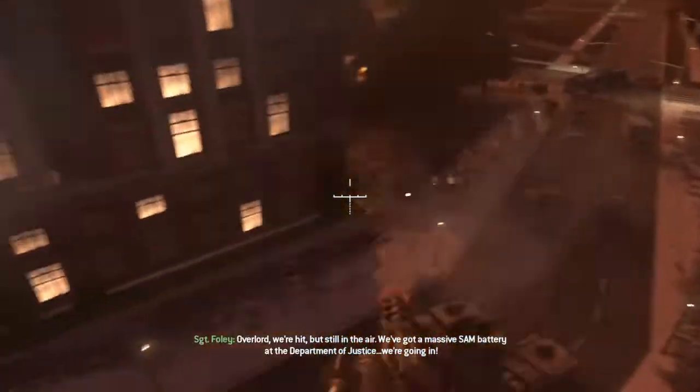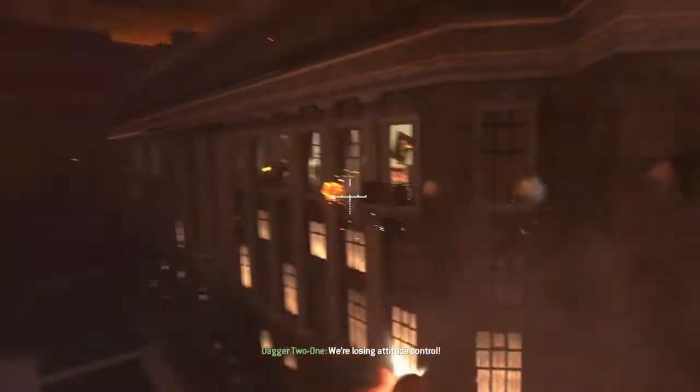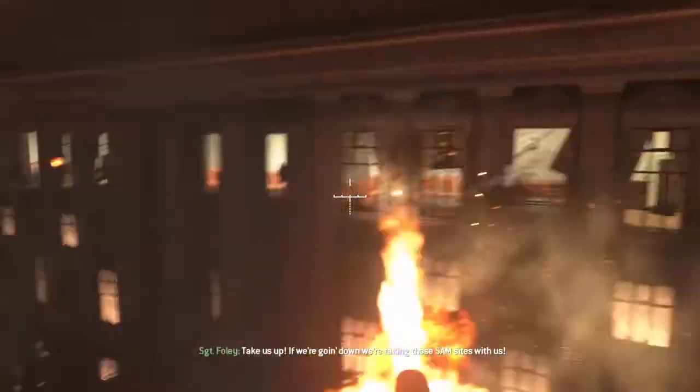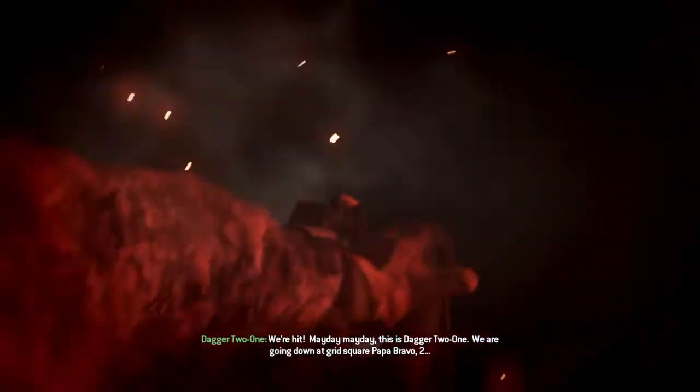Overlord! We're hit but still in the air! We've got a thousand-round battery in at the Department of Justice — we're going in! We're losing attitude control! Take us off! We're going down — we're taking those gun sites with us. Stand watch, hang on! We're hit. Mayday, mayday. This is Dagger-2-1. We are going down at grid square Papa Bravo 2.